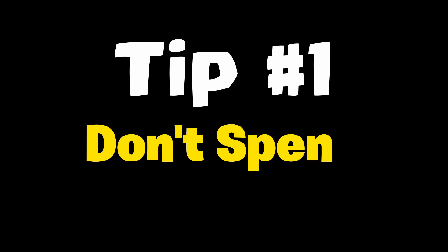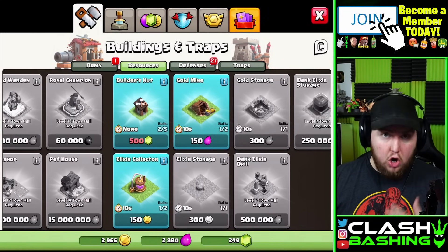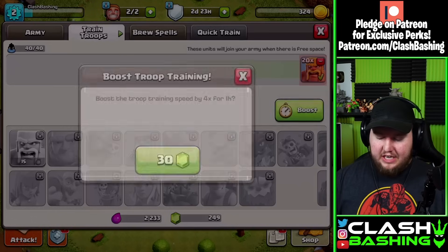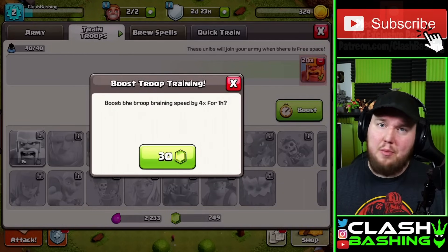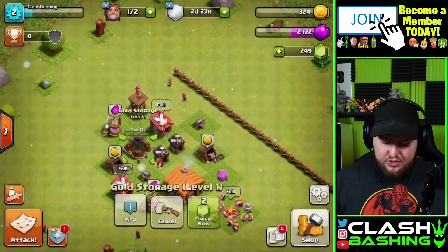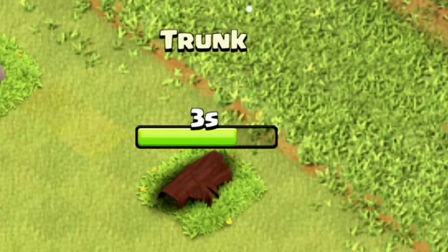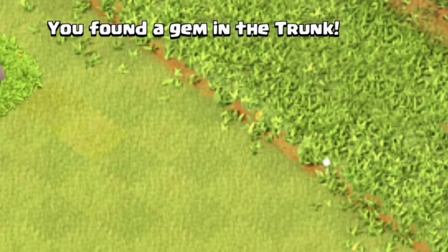Tip number 1 is don't spend any of your gems. The reason for this is the builder huts cost gems. So until you have 5 builders, don't waste gems in the game. When you're farming or playing at the lower town hall levels, boosting your army for 30 gems isn't really necessary because your army is going to train up pretty quickly. And when you're just starting out, buildings upgrade really fast as well, so it's not necessary to spend 2 gems for 5 minutes — you can wait that out. You can get free gems by removing obstacles on the outside of your base, but the stones will not respawn.